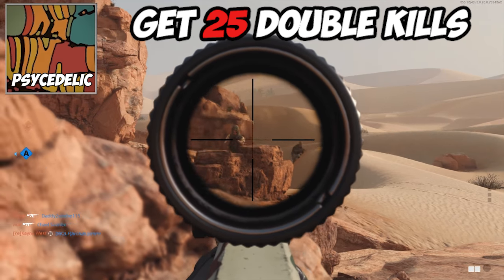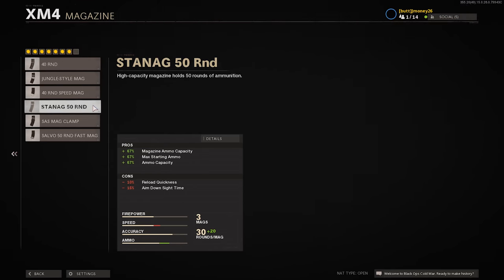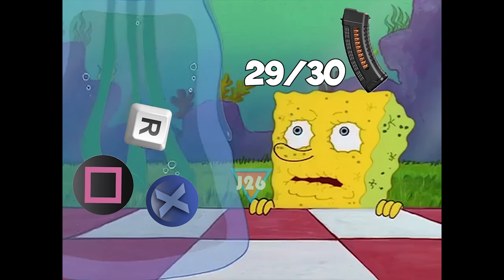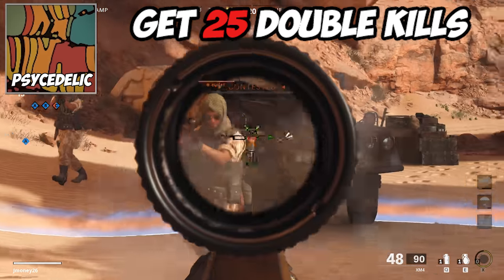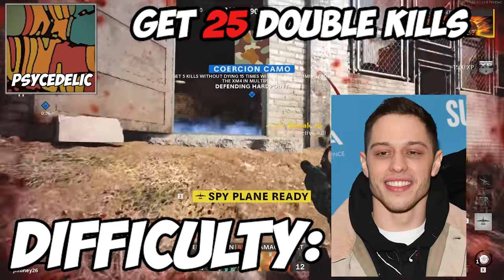For the Psychedelic camo, you need to get 25 double kills in multiplayer. I recommend using a larger mag and avoiding the urge to reload after firing a few shots. Also, after you get your first kill, always be ready for another enemy nearby — a lot of double kills are missed by players sprinting immediately after their first kill. Difficulty? Mildly annoying.